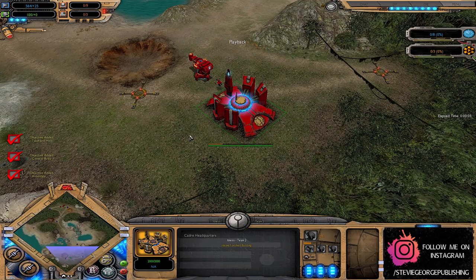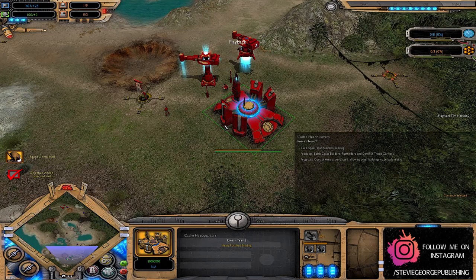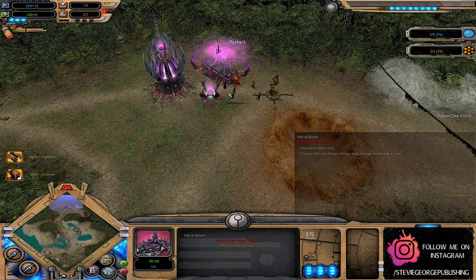Ladies and gentlemen, welcome back to the finest Dawn of War Pro Modcast this side of East Yorkshire. Today we have a 1v1 on Antigua Bay. Over in the Tau corner we have Itnas, and over in the Dark Eldar corner we have Dawn of War Pro's Shed. Shed is opening up with Double Mandrakes, Fleet of Foot Research, Plasma Generator and a Hall of Blood, whereas the Tau player is going for triple Pathfinder teams, a Tau Barracks and a Plasma Generator. This is quite possibly the most interesting faction match-up possible in Dawn of War Pro.